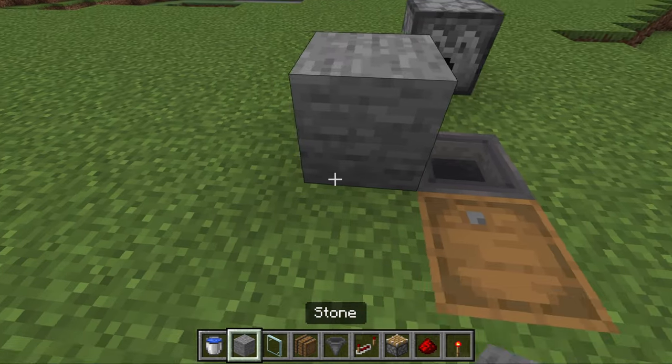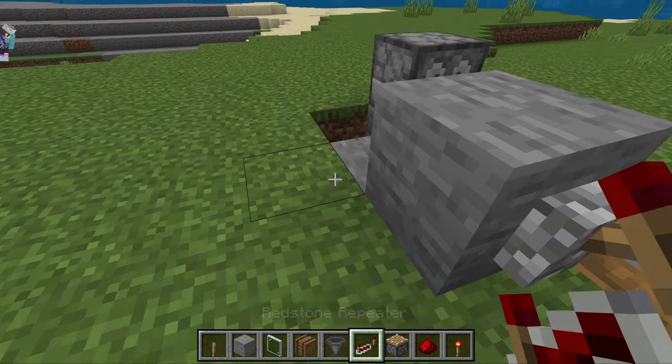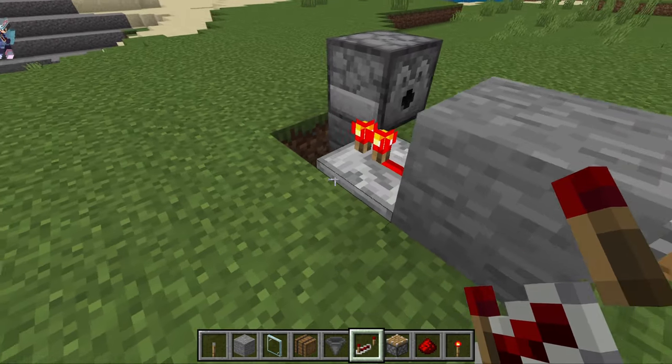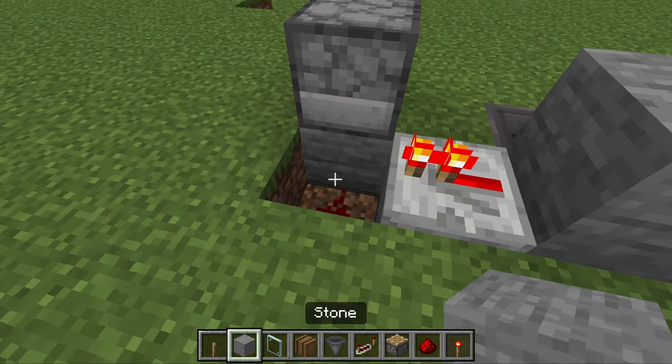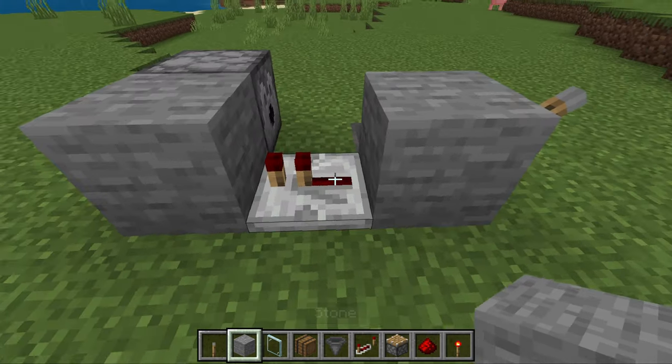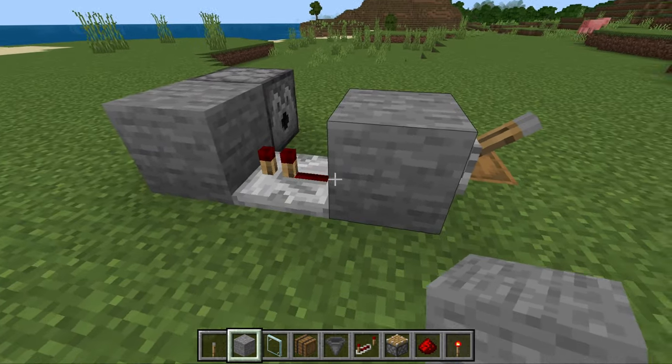And we will also place our trusty lever over here in the front. We'll get a redstone repeater and place that down over here like so. After that, we'll get our piece of redstone dust over here with a block on top of that. And if you do, then it should be clicking over here like so.